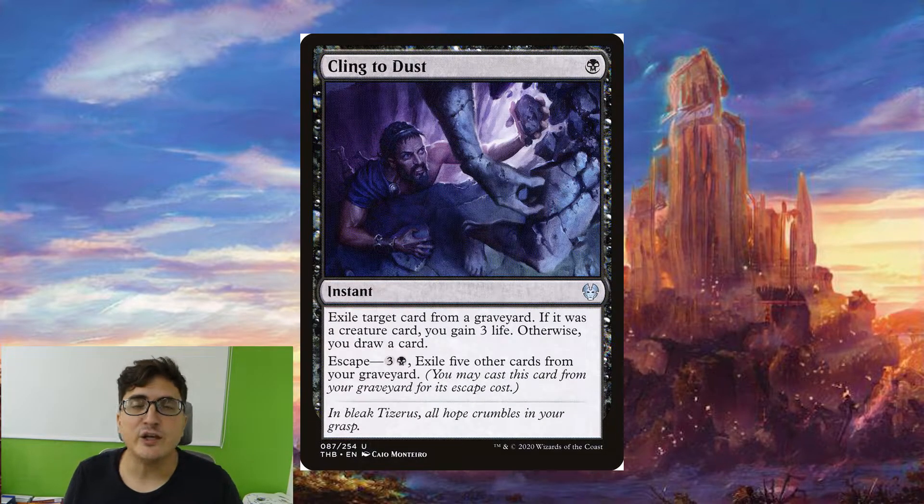Cling to Dust is fairly good. It's a nice little bit of graveyard hate that's also going to draw us a card if we exile a non-creature. If we exile a creature, we gain three life. We actually need both of those things in this deck so it's a pretty good effect. It also lets us reuse it for its escape cost if Toshiro is not in play.